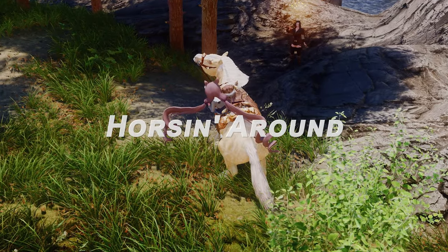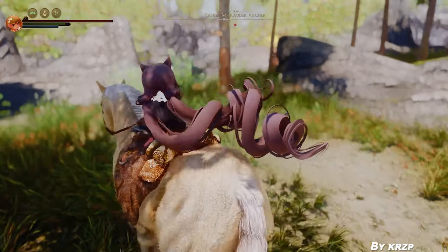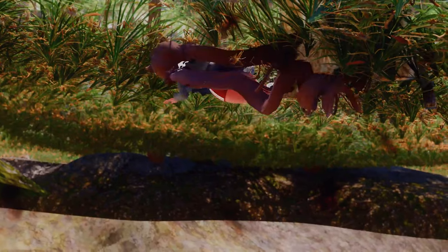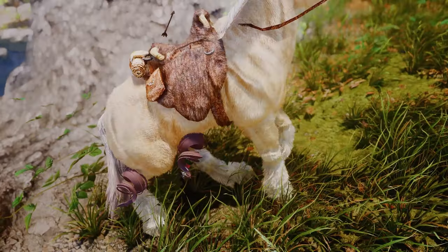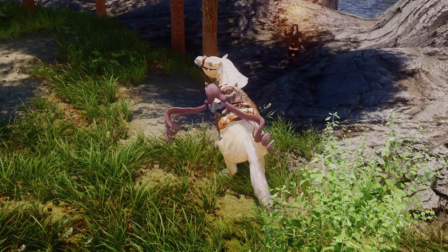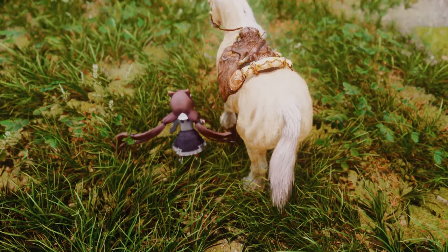Next up is Horsin' Around. This mod enhances the realism of horseback combat by allowing enemies to knock the player off their horse during combat. The mod tracks the player's current horse mount and detects when the player is hit. If the player is hit, they will be knocked off their horse based on set probabilities. This is achieved by calling the game's dismount function and using OAR to make the player fall off their horse, increasing immersion.